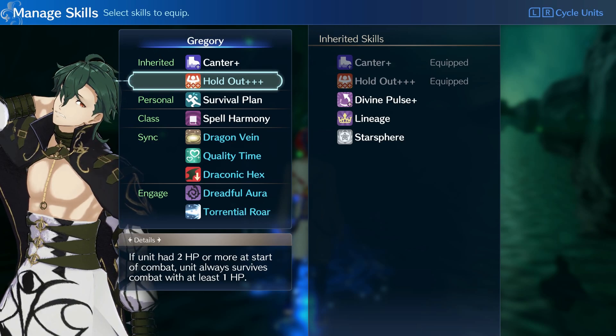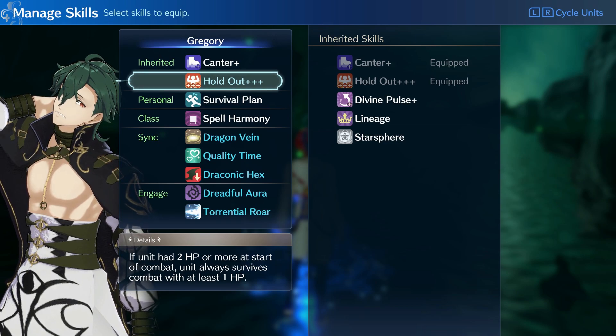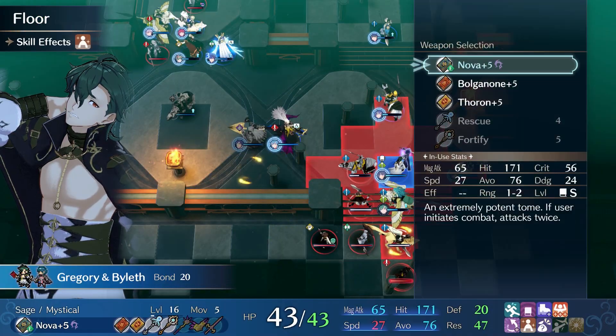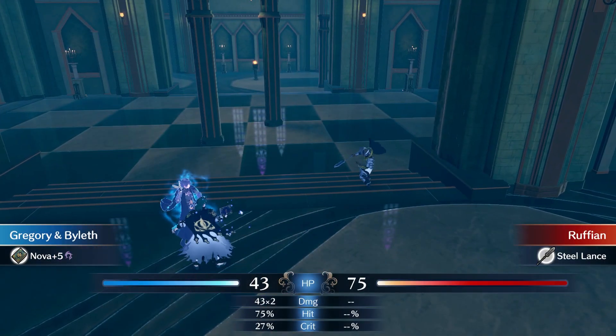As for Holdout Plus Plus, similar to Cantor Plus, it's a skill I find extremely useful on basically every character, especially in the Outrealm trials. But when you can be killed in one to two hits by enemies with a weak class like this, you need it even more.